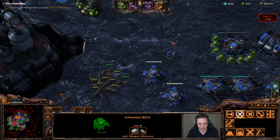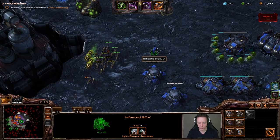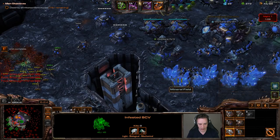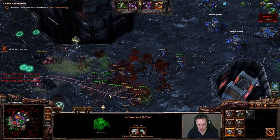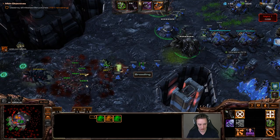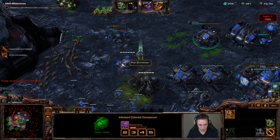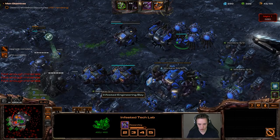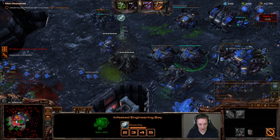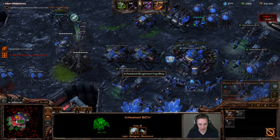While Zagara is eating some losses, these units are very easy to replace. We should be capable of getting another infestation out here shortly if necessary. I can simply infest my structure and unload my units if I absolutely need to. I'll get the bunker upgrades next.